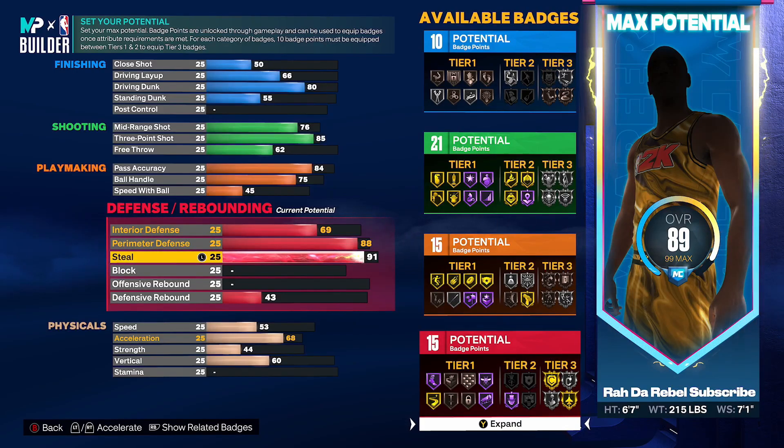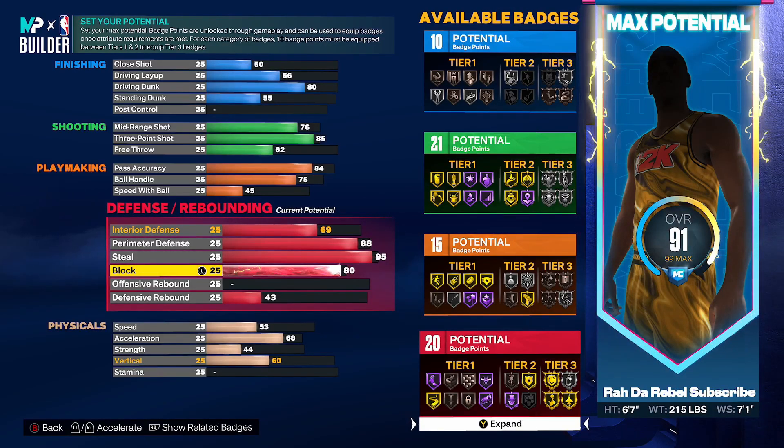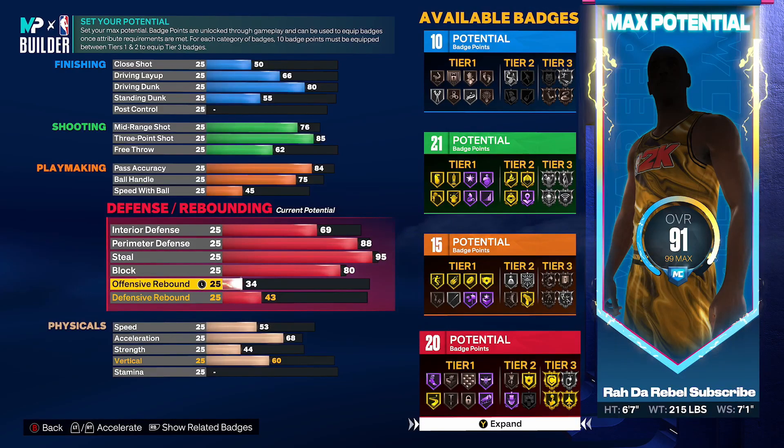Steal — instead of maxing it all the way out I got it to 95. 95 gives you the gold glove, so that's good enough. Block at 80 — that helps with interior defense. You're able to get a lot of blocks and you can get the chase-down badge at gold too.